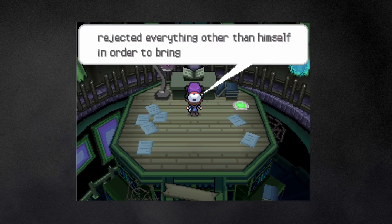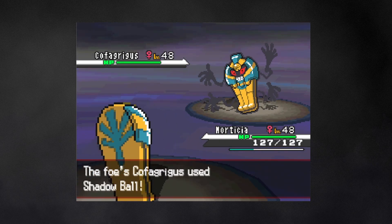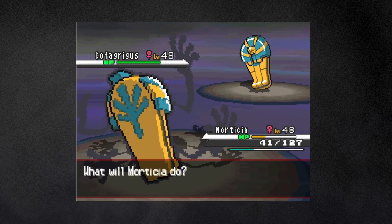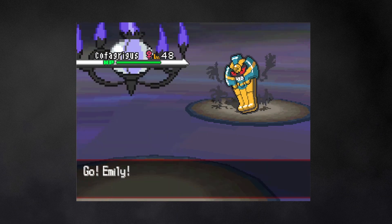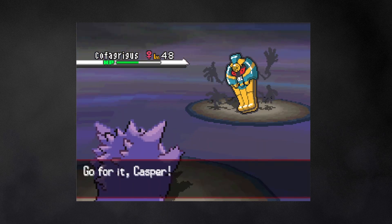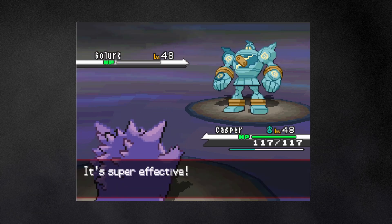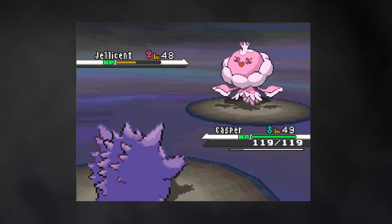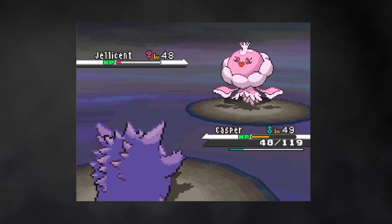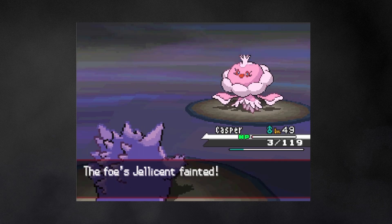Third is Shauntal, a fellow Ghost-type user. The battle starts out with Morticia facing off against her Cofagrigus. Unfortunately, hers is faster, and a Will-O-Wisp simply misses, so Morticia is immediately removed from the fight. Emily comes in next and also misses her Will-O-Wisp, only getting off some damage before going down. And then Casper comes in, takes out Cofagrigus, takes out Golurk in one hit, takes out Chandelure, but barely misses the kill against Jellicent, which retaliates with Shadow Ball. Casper lives on 3 HP, allowing him to take out Jellicent and completely sweep this fight on his own.